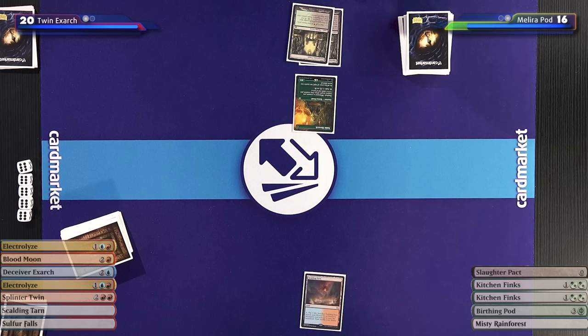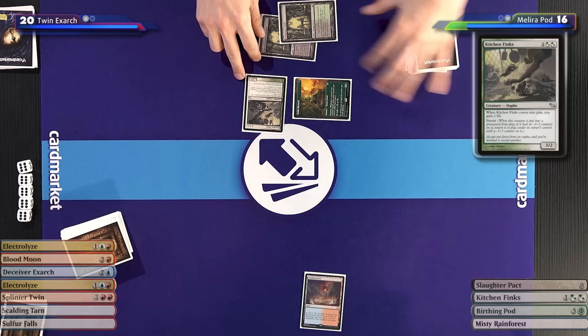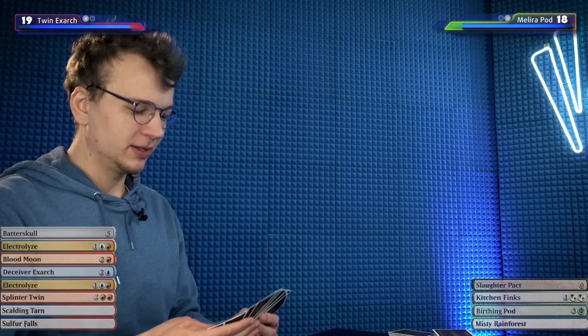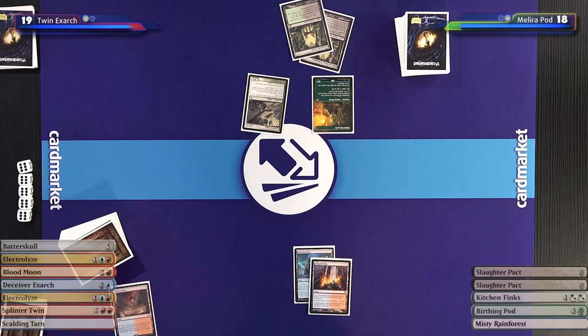I'll go down to 19 and get a Steam Vents, untap, and take my draw. This hand is all mine — maybe I shouldn't have kept it, but it'll work out. I'll play a Scalding Tarn and pass. I'll untap, draw, declare attacks — I'll take advantage of the huge Exalted trigger and attack you for four. Down to 15. I'll float one green, pay three and two life, and attempt to cast a Birthing Pod. Karl just being free to resolve Birthing Pod is very painful and really shows why this hand was such a gamble. That resolves.